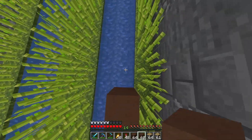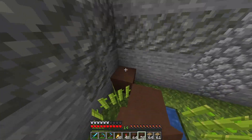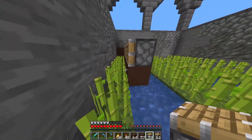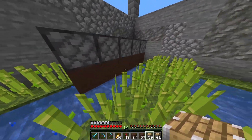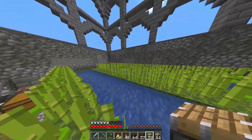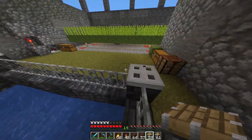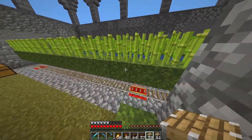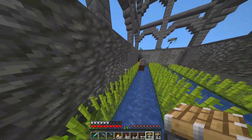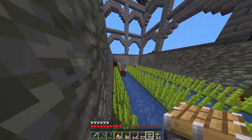How it works is I need a row of blocks like this — I decided to go with brown terracotta, I just think it looks good — and then pistons in front. There will be one piston for every single sugarcane, so it is pretty piston-heavy. But thanks to this farm, our villagers, and our tree farm, pistons are just about free for us now, so it doesn't really matter that this is costing us so many.